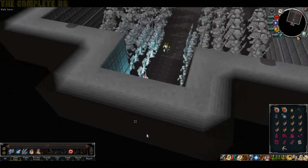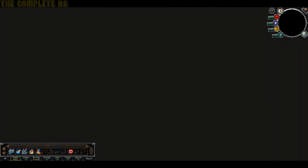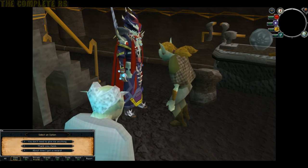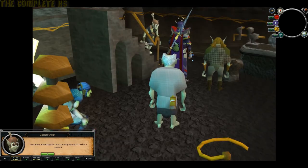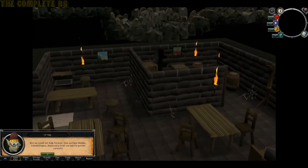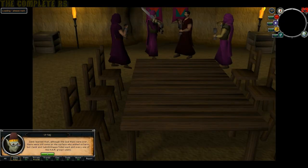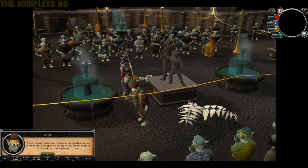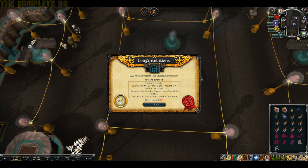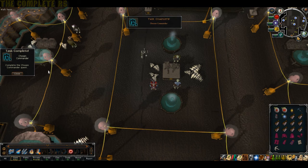Head on out through the portal you came in. You'll get a bunch of cutscenes - tell him thank you and you'll have another bunch of cutscenes. At this point you'll get Quest Complete! For completing the Chosen Commander you get 3 quest points, 20k Agility, Strength and Thieving XP, access to Zanuc's crossbow, also Bandos' throne room agility arena, and 2 spins on the Squeal of Fortune.